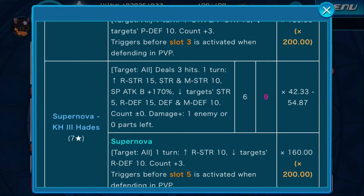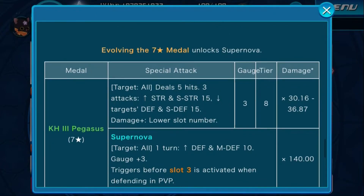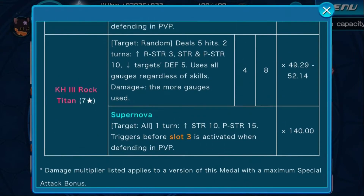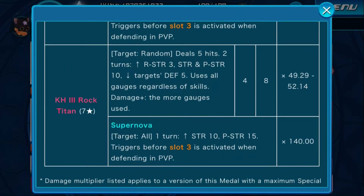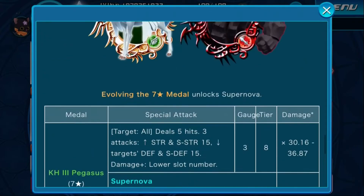Hades is also a god, but Hades is Hades. As for Pegasus, it's kind of a bad medal because it's only for 3 attacks — that's its main issue. As for Rock Titan, this is not the first medal that uses all your SP or all your gauges regardless of what you have. There were some medals like BBS Mickey that did the same thing, only they weren't the best. Rock Titan is decent because he is random target, and the supernova effects are the same as well.